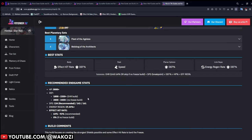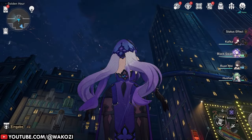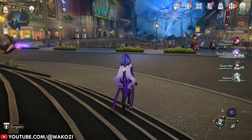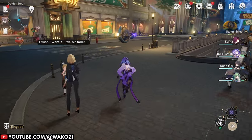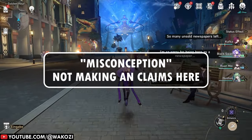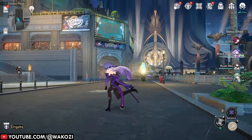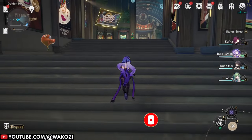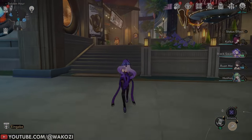That is it when it comes to effect hit rate on your characters — I left out characters like Luca, but you can check those out yourselves on PrydWin. I decided to remake this guide because over the past few days multiple people asked me why Black Swan needs so much effect hit rate, why Guinaifen needs it, and why characters like Pela and Silver Wolf — who don't even do damage over time — need it too. There's a lot of misconception in the community around effect hit rate, and this guide is for those people. If you found any mistakes, let me know in the comments, and otherwise leave a like or a sub — see you in the next video!